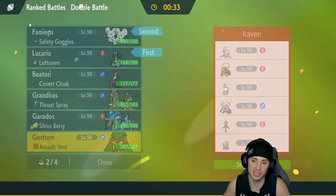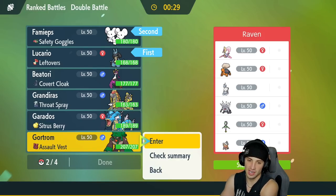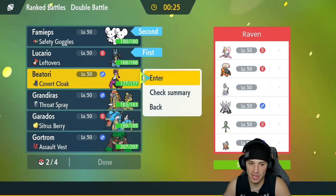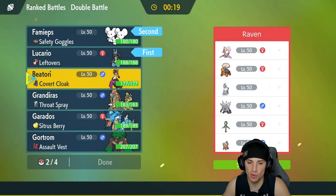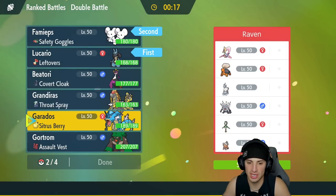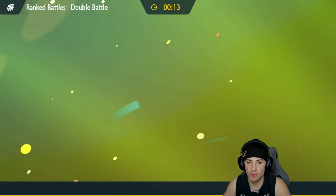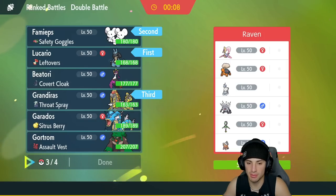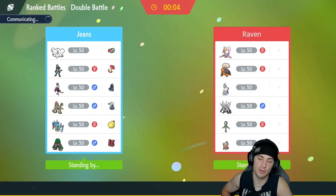Trick Room is just a problem for us all around. I'll go Rillaboom — Fake Out later in the match to waste Trick Room turns and get after it that way. Maybe go in with Farigiraf as support or someone who can hit harder like Gyarados or Kommo-o. Yeah, we're going Kommo-o as back-end Pokemon. Let's get started — Lucario leads but this looks like a tough battle with Trick Room.